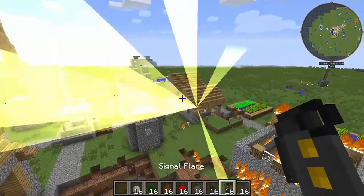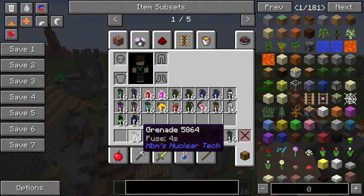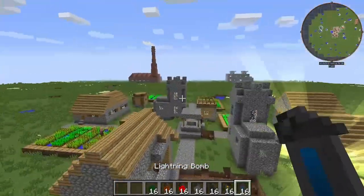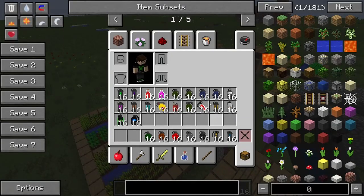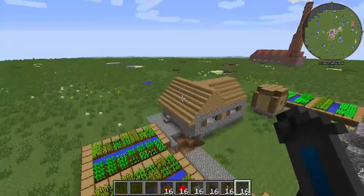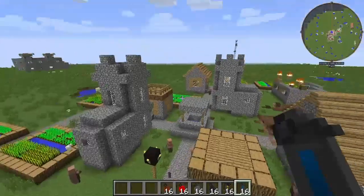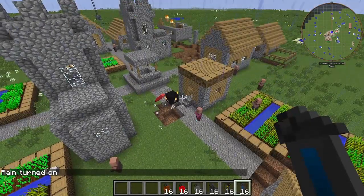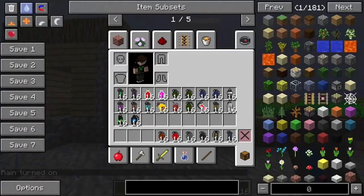Next we have the signal flare — this does nothing except look bright, everybody's here for that. Next we have the lightning bomb. This has a fuse time of five seconds. It works better when it's raining. I didn't see any lightning. You know what? It's fine, I'm not going to stress about it.